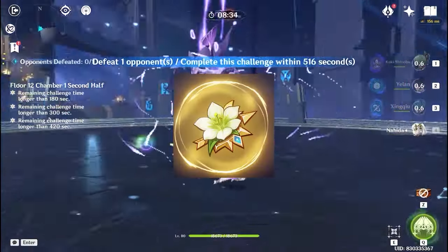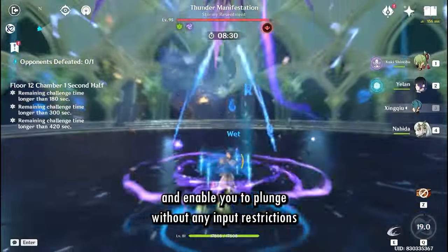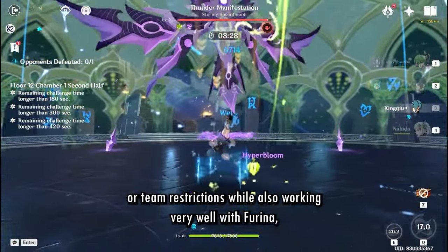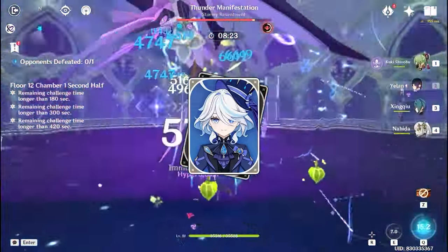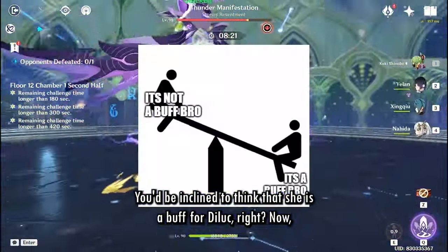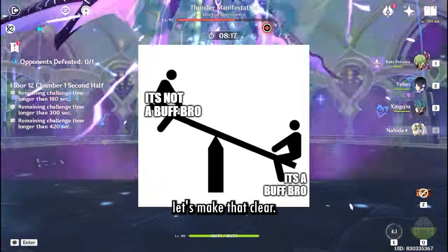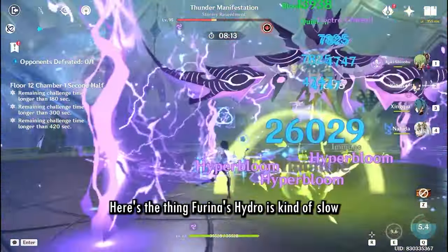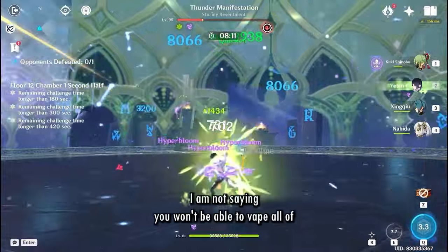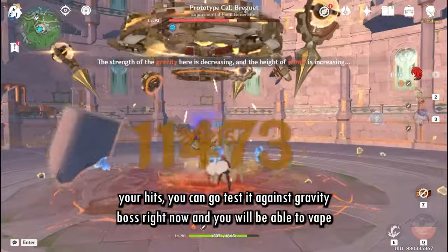This limitation severely limits Diluc's team options for Dragon Strike, because there aren't a lot of synergistic movement speed buffs available. Xianyun being an Anemo unit who can wield Viridescent Venerer and enable you to plunge without input or team restrictions, while also working well with Furina — allowing Diluc to use her Fanfare buff — you'd be inclined to think she's a buff for Diluc, right?